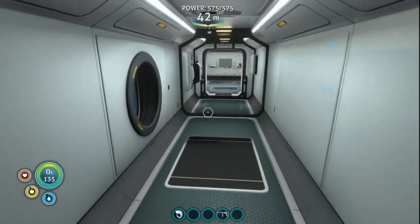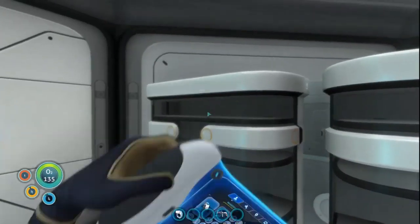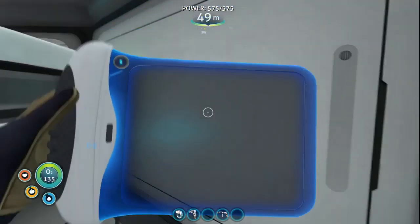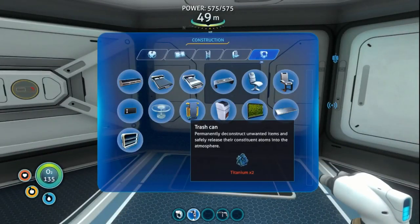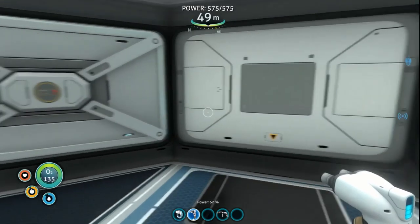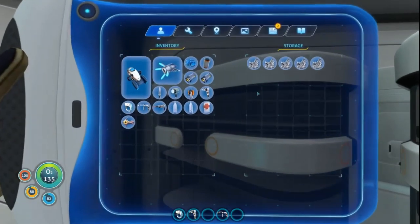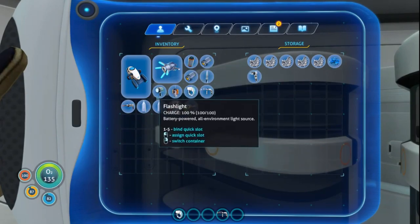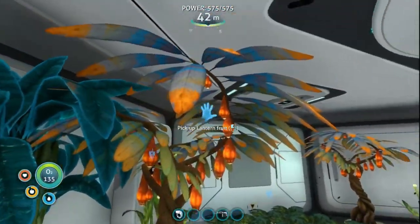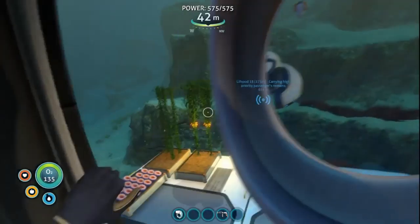I'm wondering if I shouldn't have a hatch on the other level, just for simplicity's sake. I try to build one right where the exit was — but I can't. Oh, I need quartz, not glass — never mind. I can go up and drop the quartz in there. I think everything else we need or want is sorted.